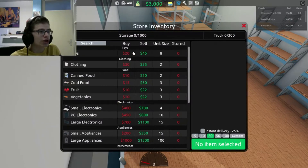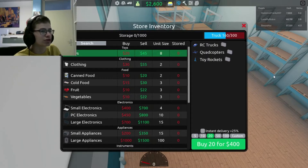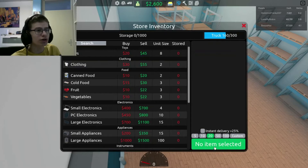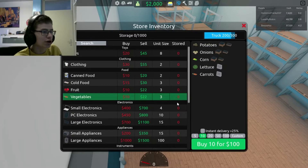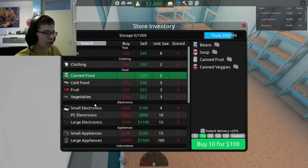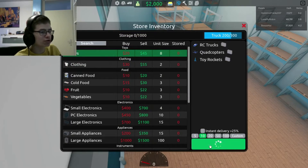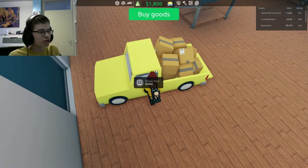Buy goods — there we go. I kind of want to buy some toys. Buying toys! My truck can't handle more. Can I buy clothing? 10 clothing things — yes, that's possible. Vegetables — I don't think I need this yet. I'm going to buy a few more toys. Now I have enough because all of these things are in here now.